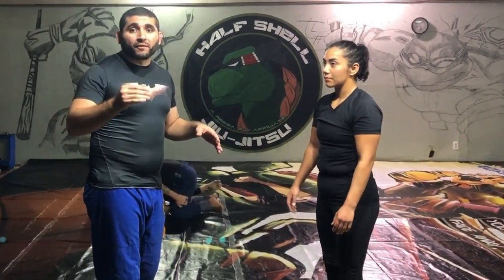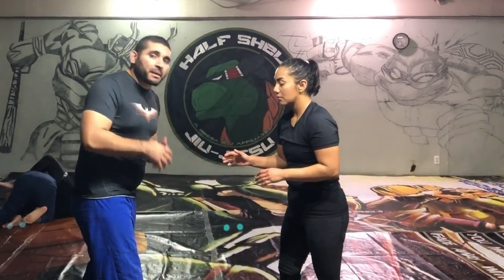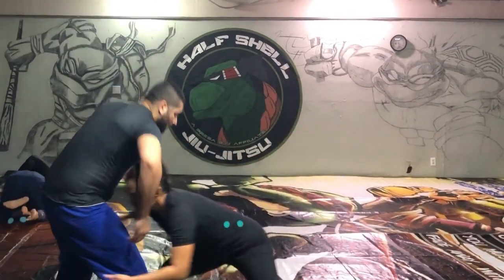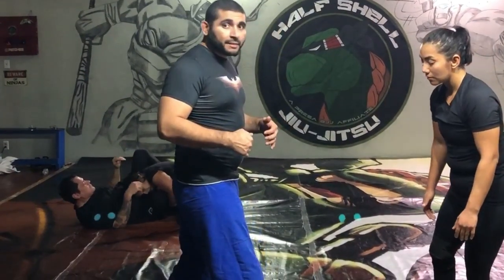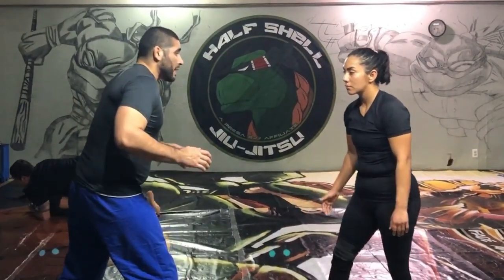In this video we're going to work a standing guillotine. The standing guillotine can be done one of a couple different ways — you can either finish it from standing or transition to the ground and finish it there. A lot of times standing guillotines happen off the shot, so if somebody shoots in for a double, you can lock up a guillotine as they shoot in. The downside is you can't force them to always shoot. You can however bait the shot — if you open up your stance or put your leg in front, you make it more enticing for a person to shoot in.